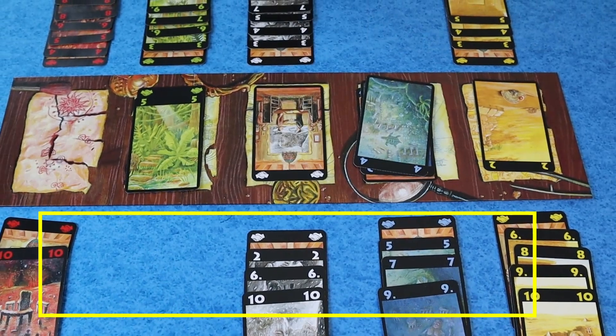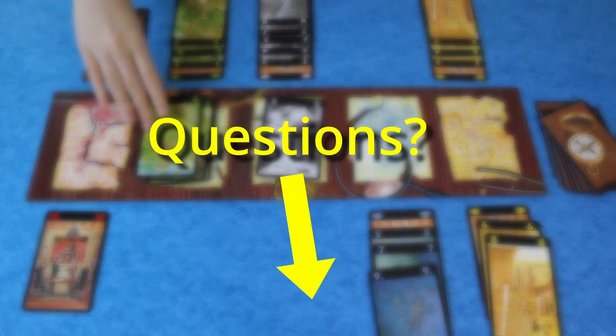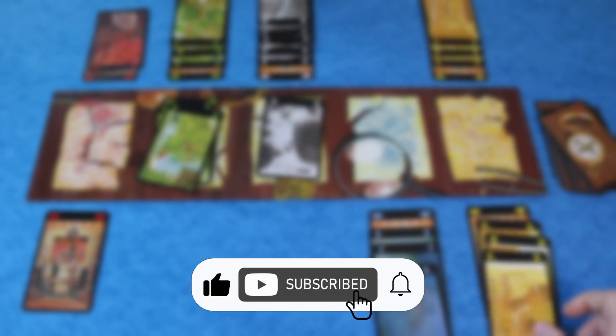Do this for each column you've placed cards in, total your score, and most points wins. So that's how you play Lost Cities. If you have any questions, let me know in the comments below. If you found the video helpful, please drop a like and consider subscribing for future board game content just like this. Thanks for watching.